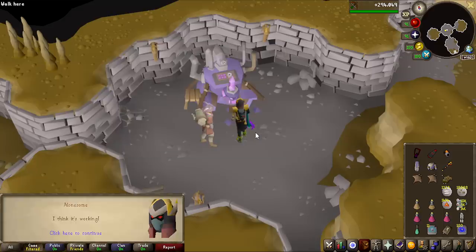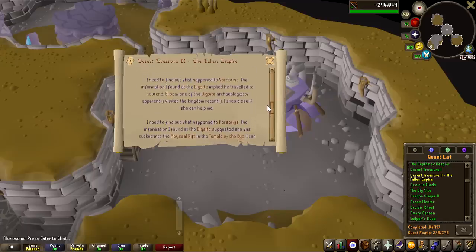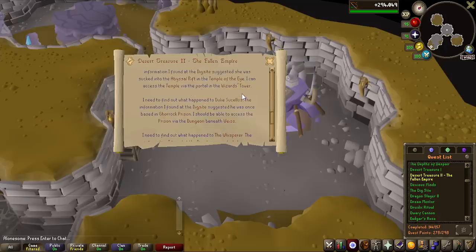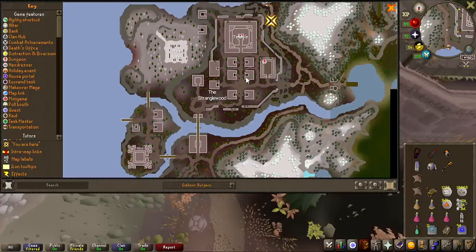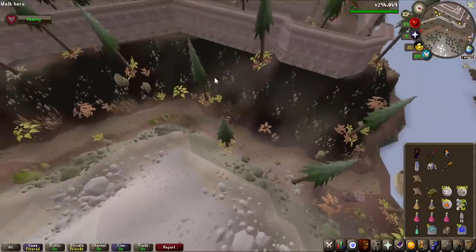First puzzle of the quest, completed. It seems like you can now choose your journey — how you want to complete this quest — as it's divided into 4 parts based on the big NPCs of the quest. Let's begin at the top. We have the first new area, the Stranglewoods. This area looks so cool.